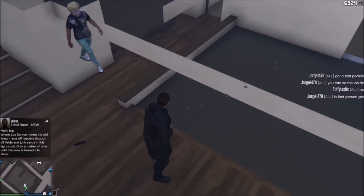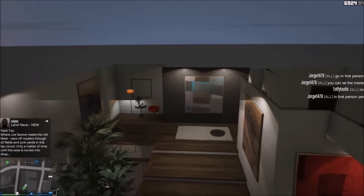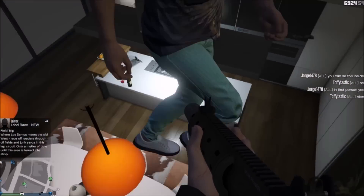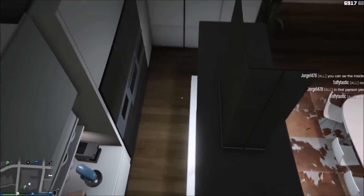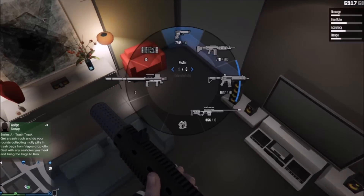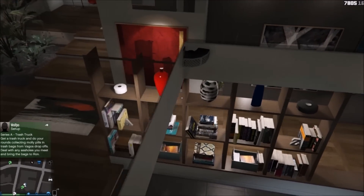Just press whatever you're on — console or PC — to go into first person, and magically everything will appear. It's a cool angle to see everything from and it's good to get some pretty nice pictures. It's kind of a bird's eye view of the apartment, which does look pretty nice — you're above everything. Thanks again for watching guys, I've been Toffee-tastic. If you enjoyed the video, be sure to subscribe, and I'll see you all in the next video.